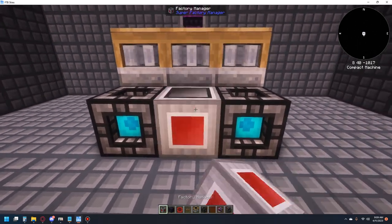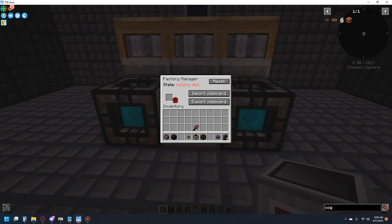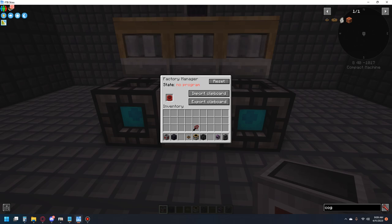Next, you'll go to your Factory Manager, place it down. You'll see there's nothing in there, so you'll just put your factory disk in there. It says 'import from clipboard' and 'export from clipboard' — you may be wondering what these are. These are scripts that you make yourself, or the one that I use will be in the link in the description.